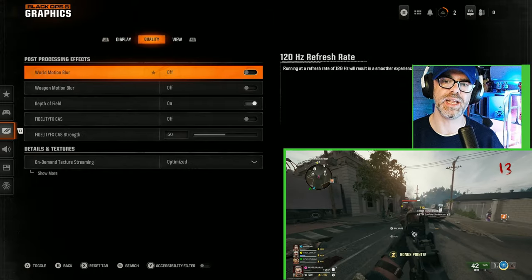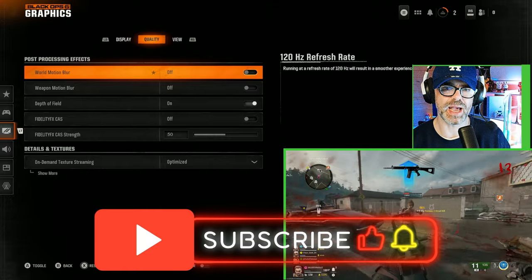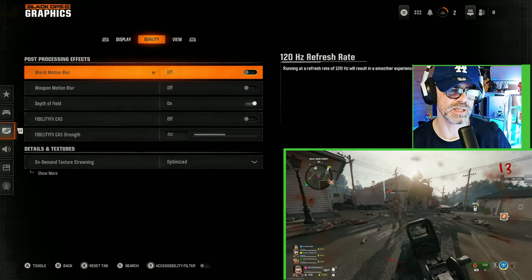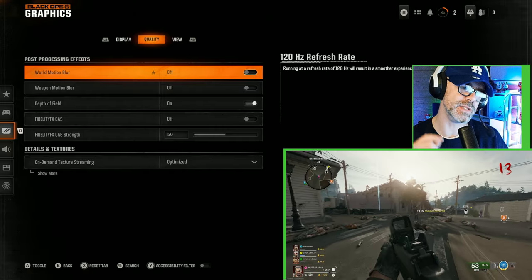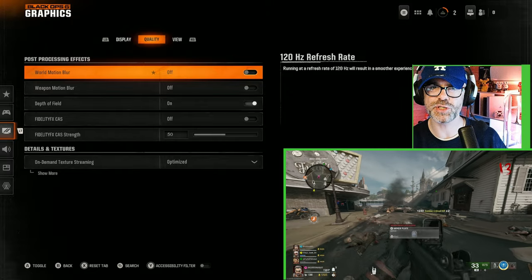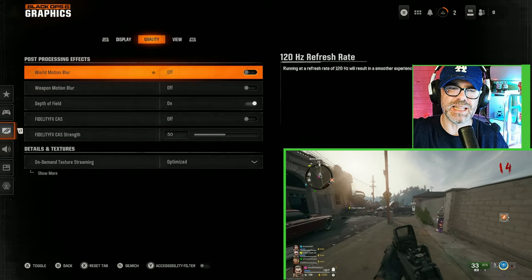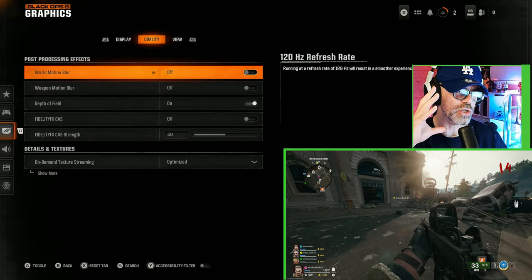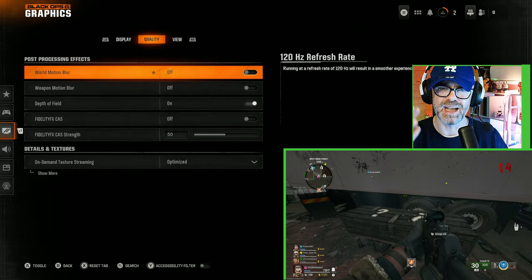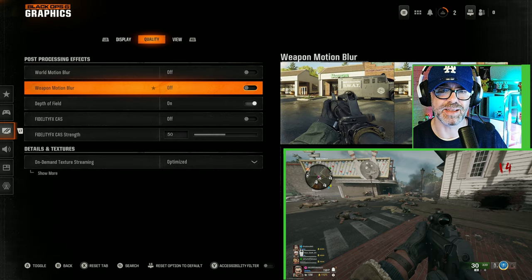Then we go over to the next tab, which is quality and post-processing effects. We have world motion blur and it is currently set to off. You want this to be set to off 100% because motion blur can be super distracting during fights. It also stops you from spotting enemies in the distance, and especially when you're sprinting, everything is just a blurry mess. Just keep this off — I advise you keep this off big time.